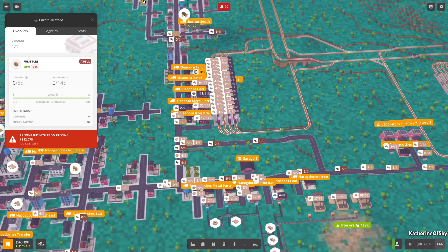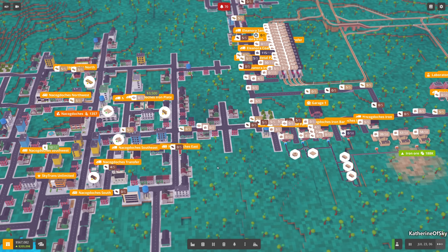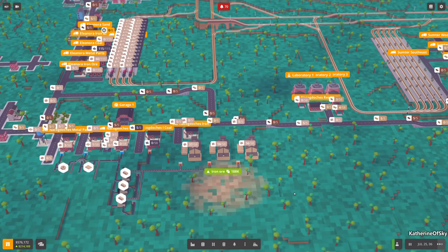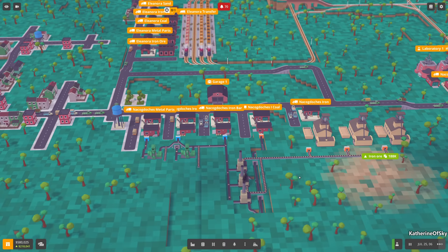The trucks are showing symbols now - wait, why? Oh, it's alt mode. Okay, there we go. It's a little bit less busy on screen when you unclick alt mode.